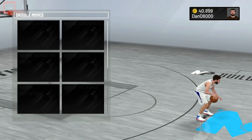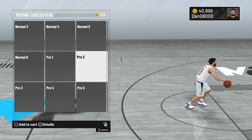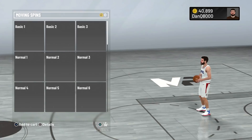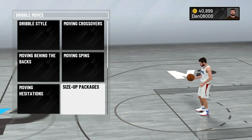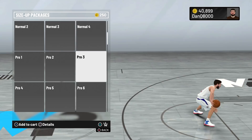Dribble style, I'm not really worried about that honestly. I'm worried about crossovers — stop crossovers. I think I want Pro 4. I ended up going with Pro 4 for most of everything, so I'm gonna roll with Pro 4. Behind the back — Pro 4 is my favorite. Moving spins — Pro 4. Moving hesitations — yeah, I like that. Size-ups — Pro 4. I like the behind-the-back Pro 2.